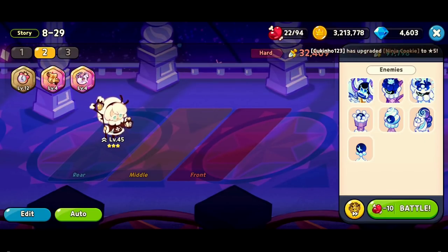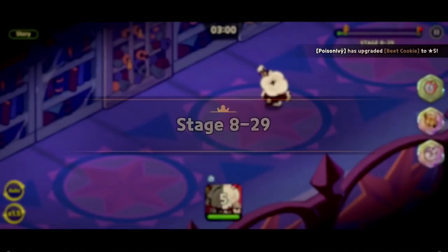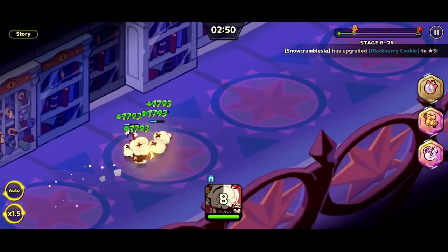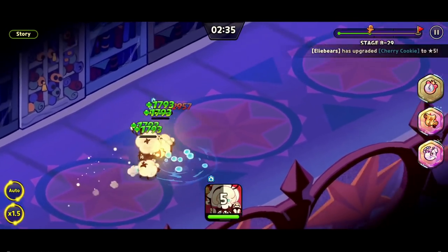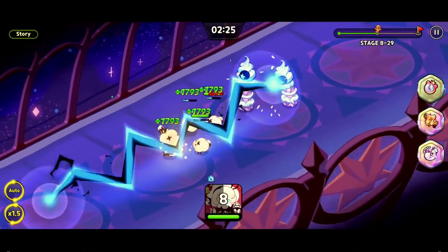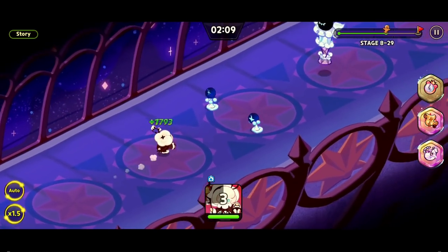We are going to be trying stage 829. I'm not very hopeful that we're going to win seeing how we only have 32,000 power versus a 98,000 power recommendation, but let's see what happens. Those sheep look like they're very squishy — their timer is very short. I think Cotton Cookie will be great in Guild Battle, and this is actually working out pretty nicely. The sheep are bashing them down and surviving long enough to finish out the waves before they time out. Look at all this healing as well.